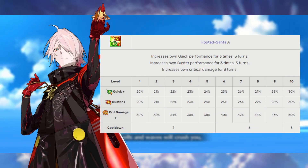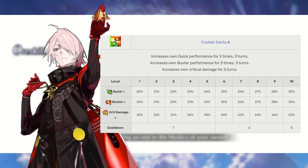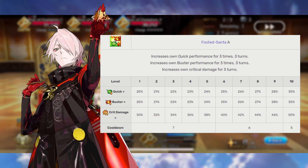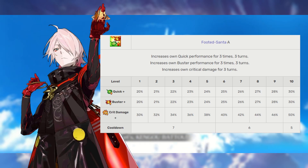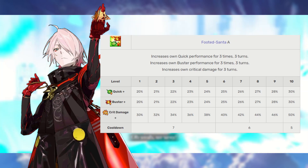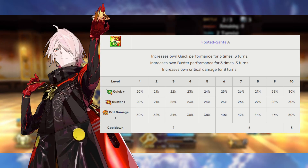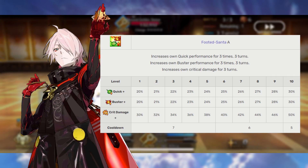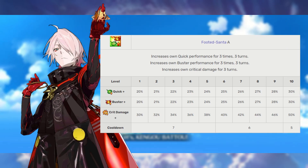Karna's first skill is Footwork Santa, rank A. This gives him three instances of increasing both his Quick and Buster card effectiveness, though you have to use those cards within three turns of the skill activating. It still grants a pretty fantastic 20–30% boost. Karna also gets a massive boost to his critical strength — a 30–50% increase for the next three turns. It would be really nice if Karna had some way to draw critical stars to himself so we could use this as a main focus of damage — but wait, all of those things are actually true. Level this skill first.